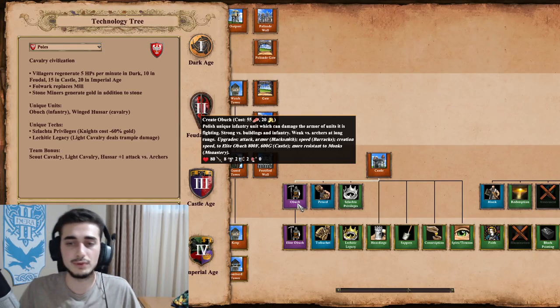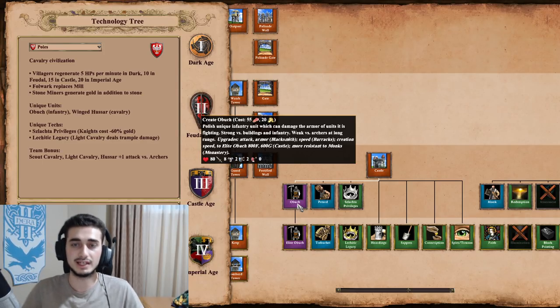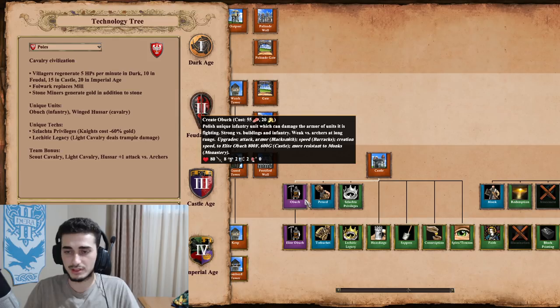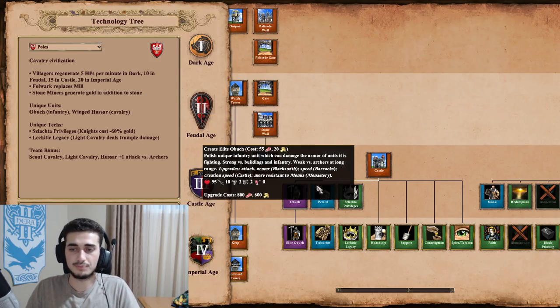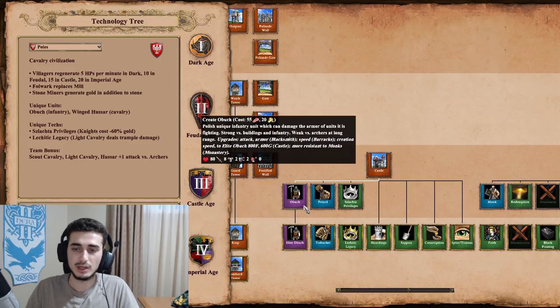If the enemy heals that unit, it gets its armor back. Otherwise it stays at zero armor permanently. Obuch in combination with Archers can be a really powerful combination — you shred the pierce armor and then destroy the enemy with Arbalest in the backline. That army composition is very hard to get through, though it is difficult to execute.